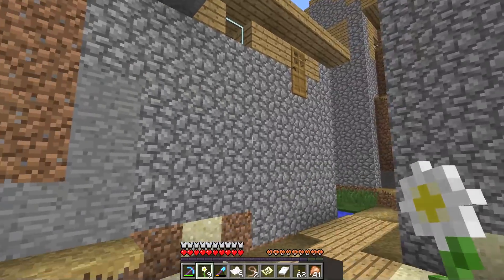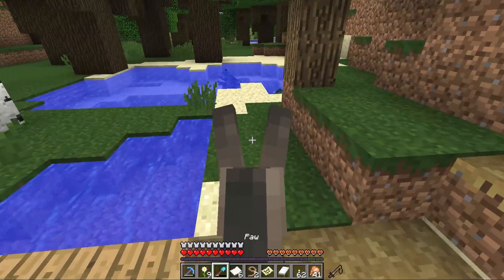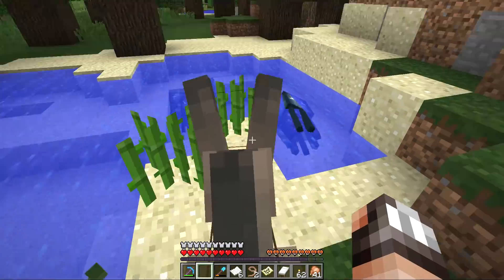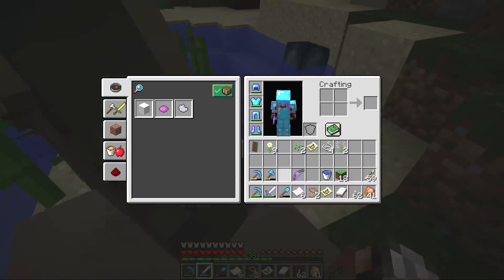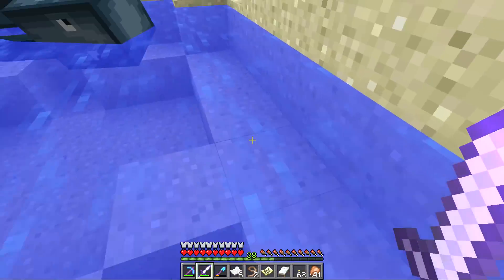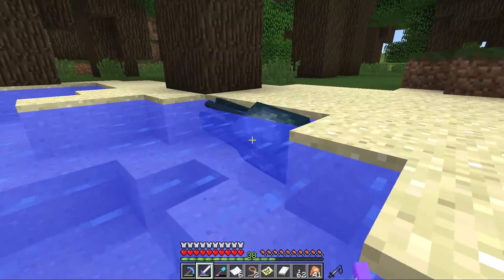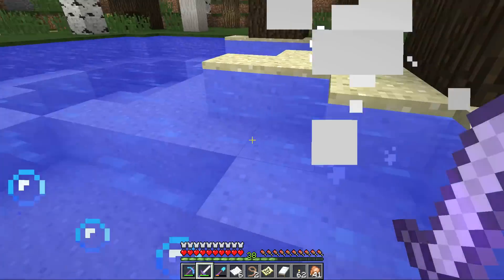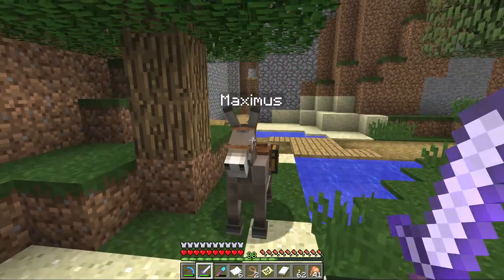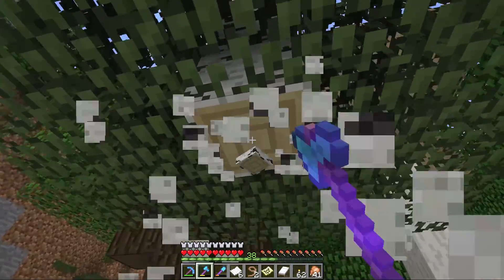Oh my goodness, look how weird this village is. That villager has been stuck in that house for eternity. Let's plant some sugarcane here in this little village. There's some squid up in here — we actually need a bit of ink right now. We can make books out of ink — a book and quill, I think. My brain is melted right now. I had an absolutely insane stream last night playing a game called They Are Billions and it was crazy. My brain's feeling a little bit fried.